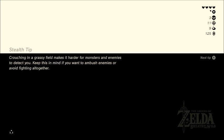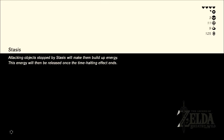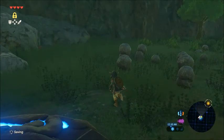Spirit orb number three — so that's perfect. There is another shrine in Hateno, and that'll give us our fourth spirit orb and we will get another fifth of our stamina wheel, which just helps you get around a little bit faster. Okay, Epona's all the way back here — come on.